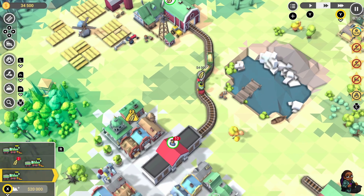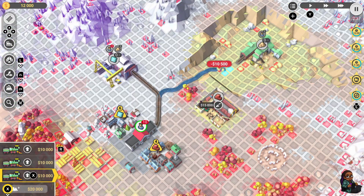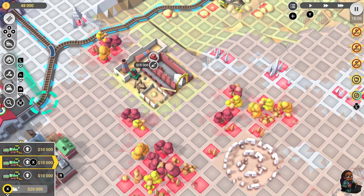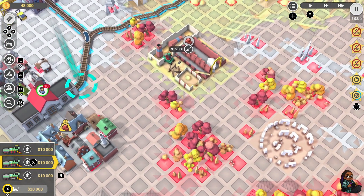Players can explore diverse settings based on countries around the world and fantasy landscapes. Adding to the excitement, there are 158 community-designed levels showcasing the creativity of the player base. Train Valley 2 captivates players with its elegant low-poly graphics, creating a visually pleasing experience.